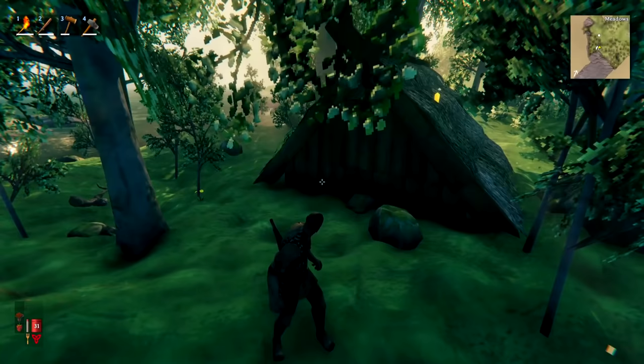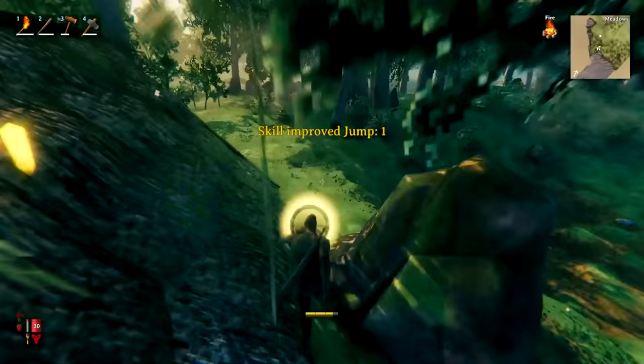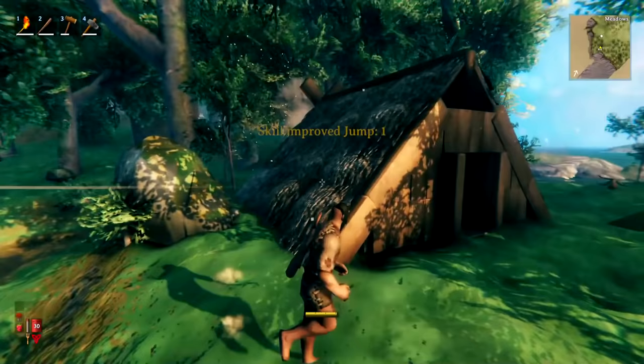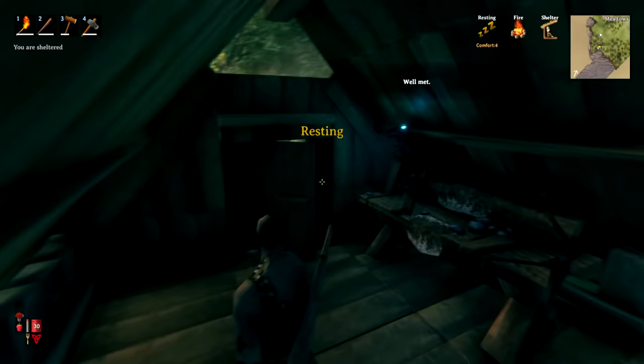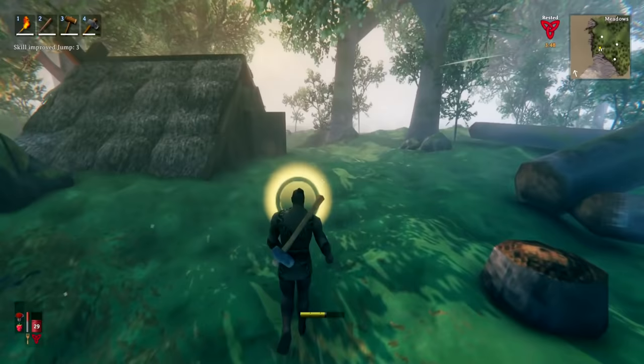To do the fireplace on day one, the easiest way is to simply place it outside but near your bed — just like this will do fine. We can set up a proper cooking station later, but this fire is close enough to the bed that we can come in, sleep for the night, set our spawn point, and get through night one.